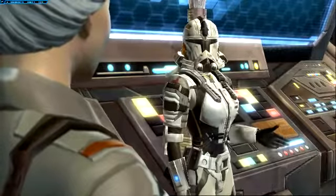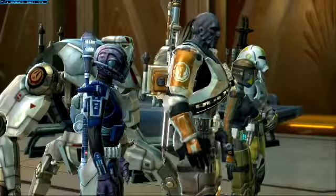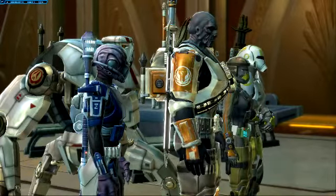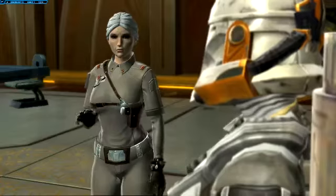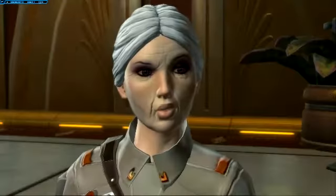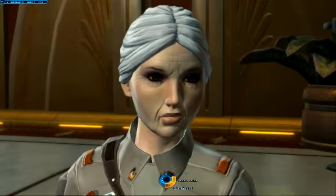How should I deploy my other squad members? During your demolition operations, two Havoc Squad members of your choice will assault the Gauntlet's bridge and download all data from the weapon's computers. Unassigned squad members will provide mobile backup to the rest of the team as needed. As soon as your objectives are complete, evacuate the Gauntlet immediately. Understood?